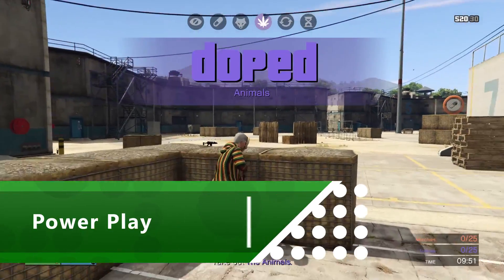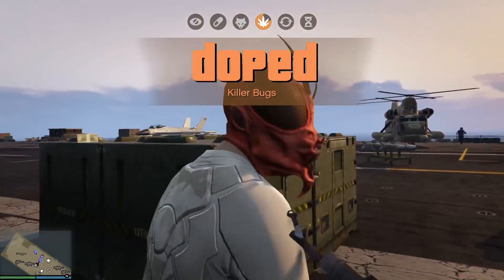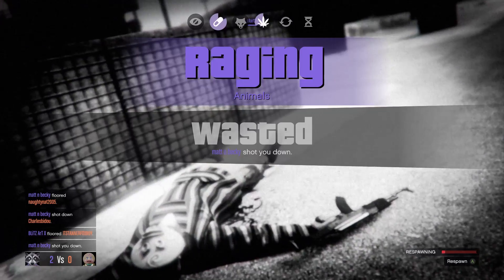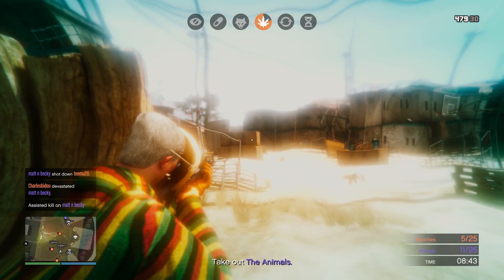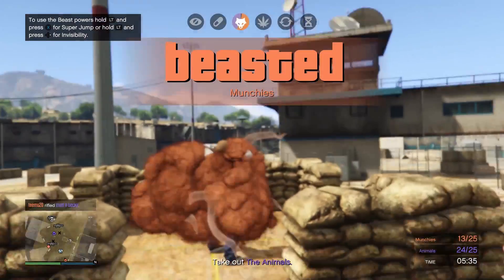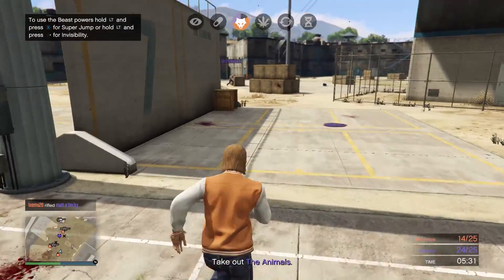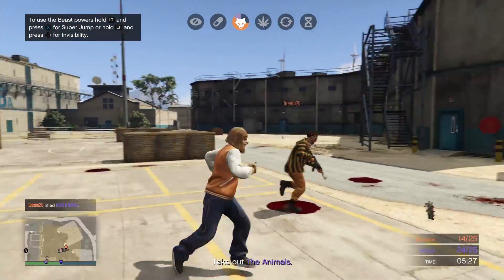GTA Online is overflowing with variations on Team Deathmatch, but recently we've been having fun with Power Play. It's a straight-up deathmatch livened up with crazy power-ups. You can confuse the other team, sending their screen into ripples of chemically enhanced confusion. Or perhaps you go dark, hiding your team from the mini-map. Of course the holy grail of power-ups is Beasted, which transforms you into a super-powered beast that runs fast and kills with a punch.